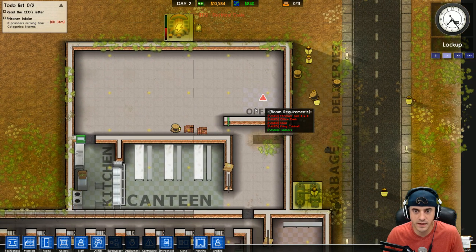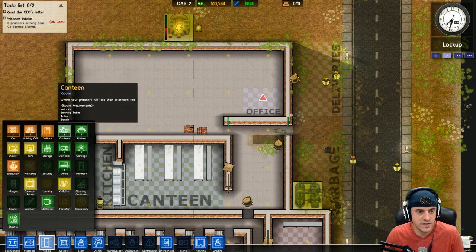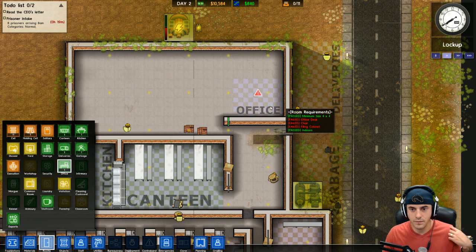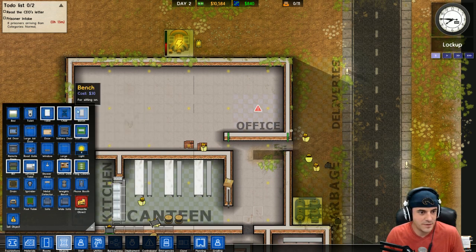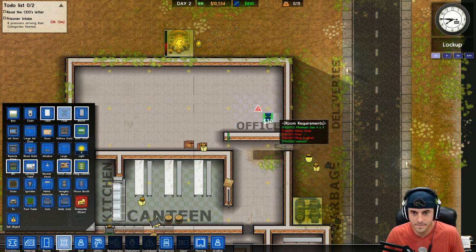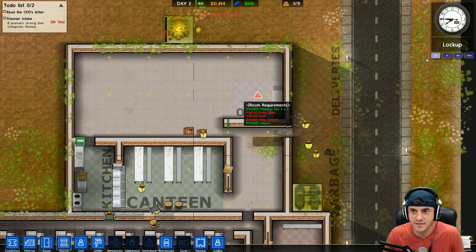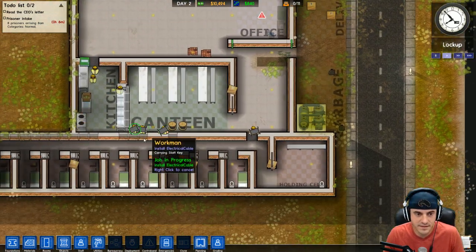We just need to set up the warden's office - minimum size 4x4. You don't get anything fancy yet, warden. We need an office desk, chair, and filing cabinet - we should be good. Quickly, before the prisoners get here in 15 minutes. One of the issues with this game so far is the inventory is not that comprehensive - it's not in alphabetical order and you can't really sort it yet. But this is an early access game, so I guess that takes care of that. Once these are in, we should be okay.